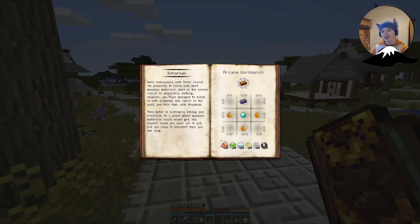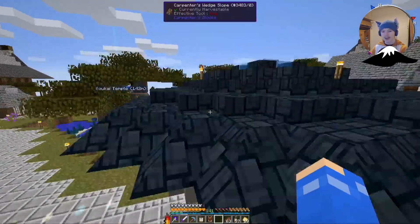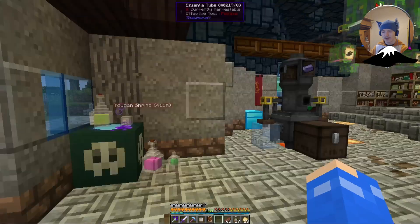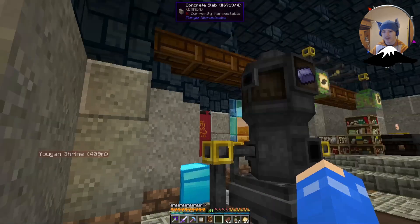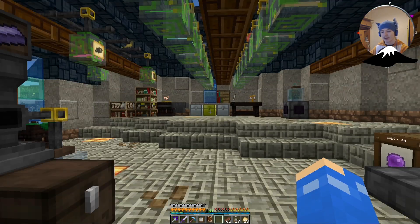More endeavors with the icor reveal its property to blend with most mundane materials. Most of the blends result in absolutely nothing, however you have managed to blend it with diamonds and fabric in the past, and this time with Falmium. The smell is extremely strong and resilient to a point where mundane materials could never get. You haven't found any uses for it yet but it shouldn't take you too long. This will cost hundreds of all the primals each for these icorium pieces, and we'll need some diamonds as well as a few pieces of icor. Falmium is fairly easy to make - you just need four procontatio and a bit of iron.